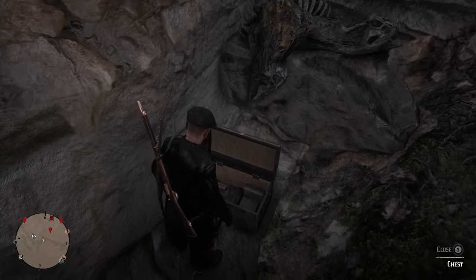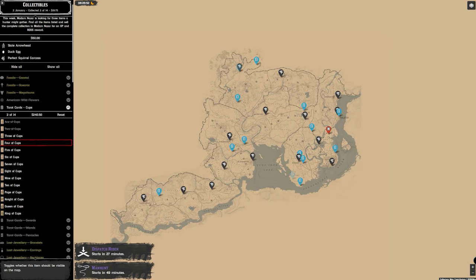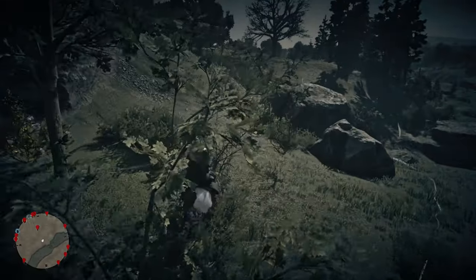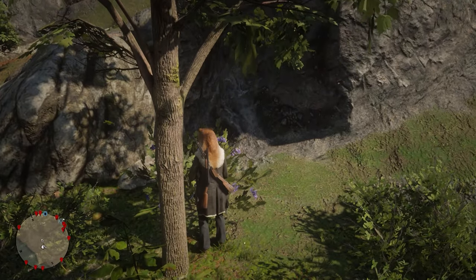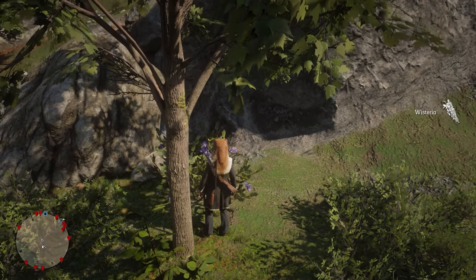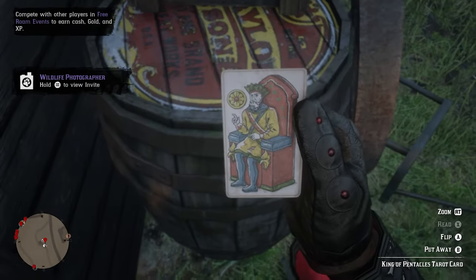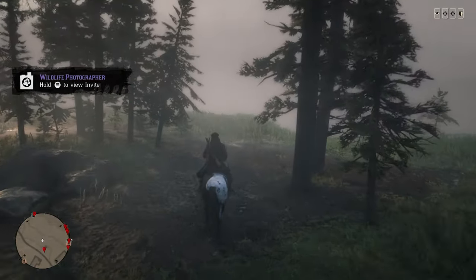You don't need to guess collectible locations anyway because there is a free service you can use — the Jean Rope Collector map. This will show every single activity not just based on the Collector but every other activity within the game. You can use this to find collectibles, but also to find dynamic events, legendary animals, and a lot more. Rockstar tried to nerf the Collector role over the years but never got rid of this, and now Rockstar will not be pushing out any more major updates so this isn't going to change. There will be a link in the description below showing you the Collector map with every single collectible location.